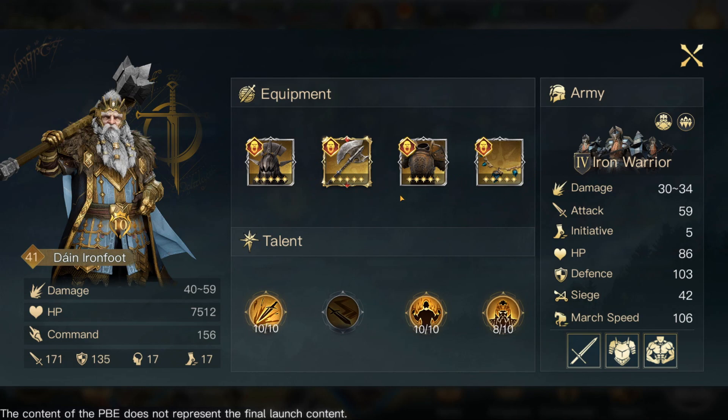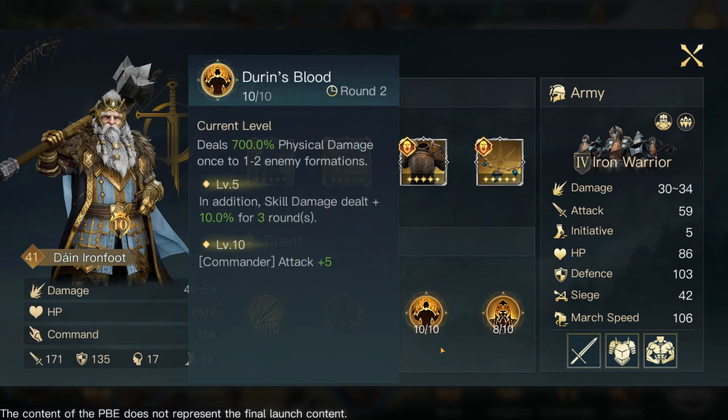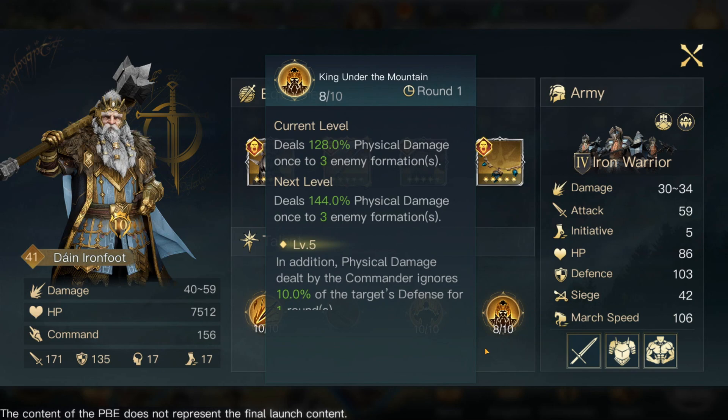I will be getting into a Season very soon — I'm going to be going into a Tactics Evolve RP server in about four days. So I'm going to be kicking off my Season, which is going to be really good. For skilling, I always max out Iron Foot because not only does it do really good physical damage, it also has a chance to inflict stun, and it stops the target from recovering HP. Duran's Blood speaks for itself — does huge physical amounts of damage, and at level 10 gives a buff with commander attack plus 5 as well. King Under the Mountain has a chance to deal physical damage to three enemy formations, which is really good.